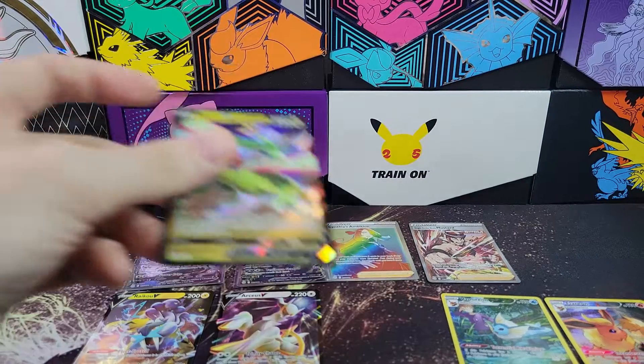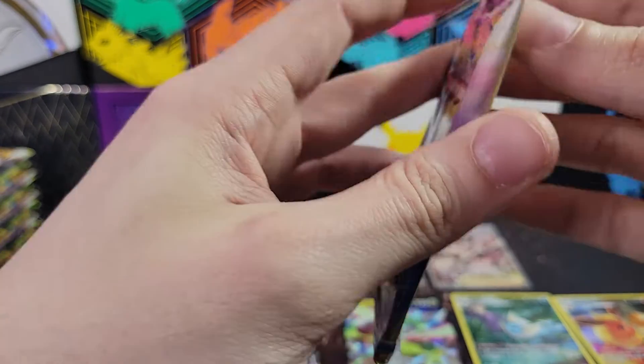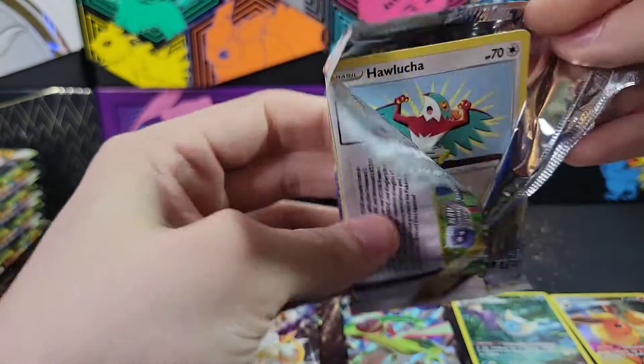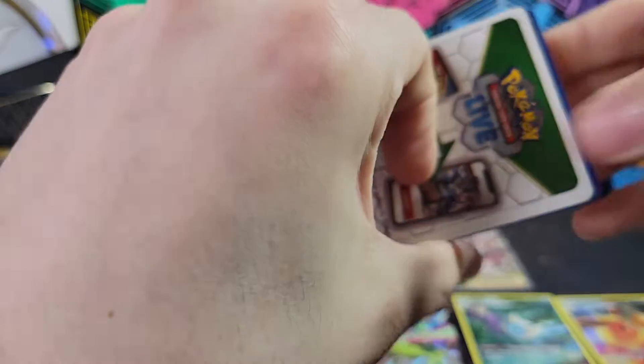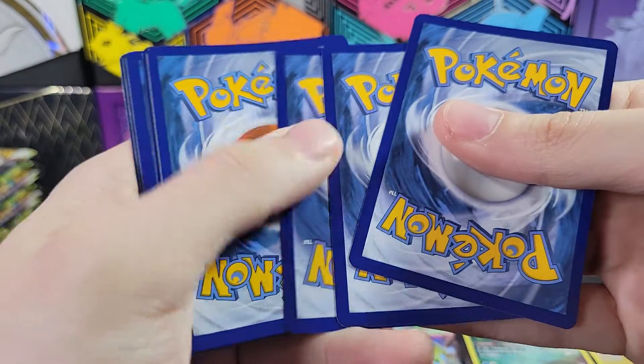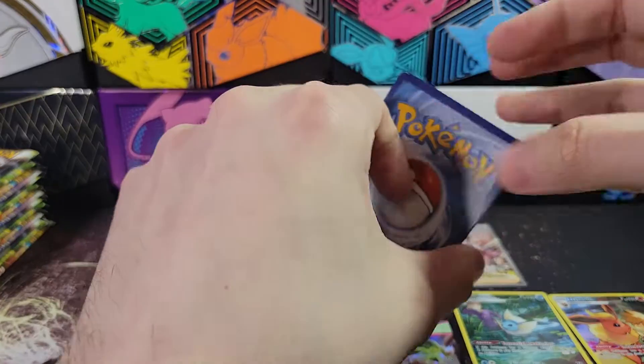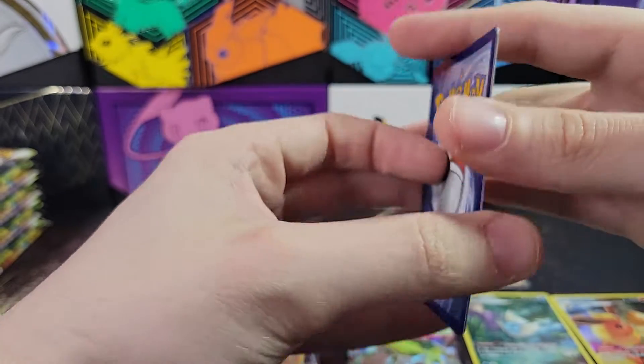Flygon. So we're at nine hits already, only like a couple packs into the second half of the box. This is an amazing box. Although we might have a streak of white codes now, but we should still get a Trainer Gallery. Actually, we're at three, so it's possible we get a Trainer Gallery, but not guaranteed.